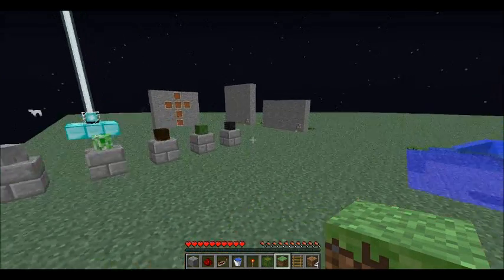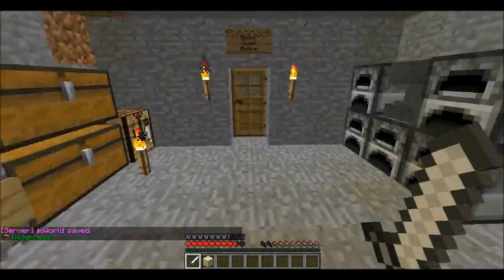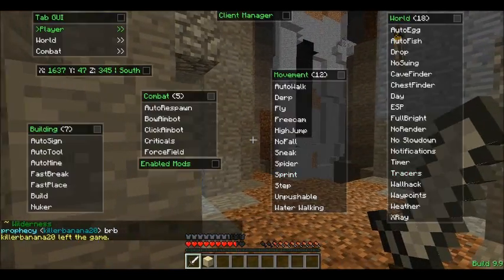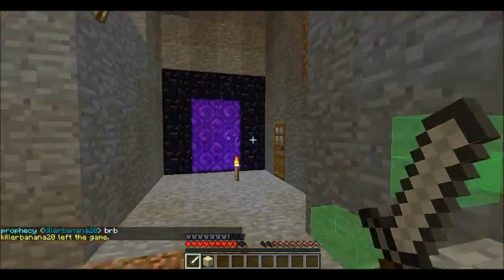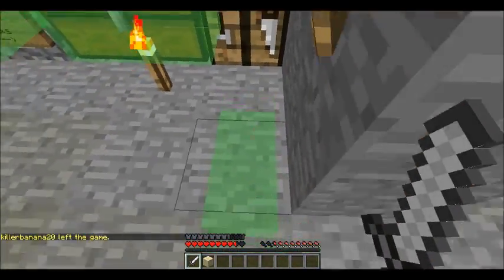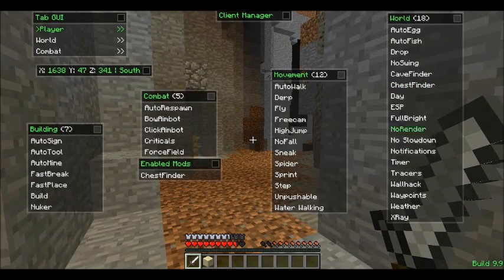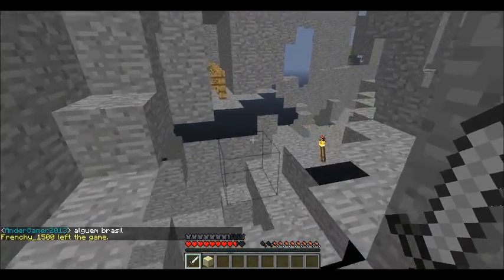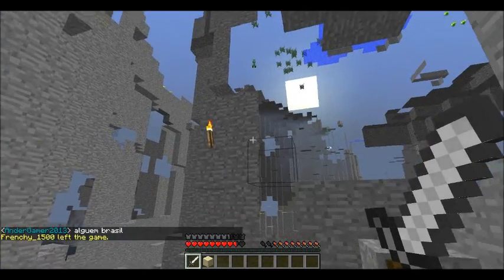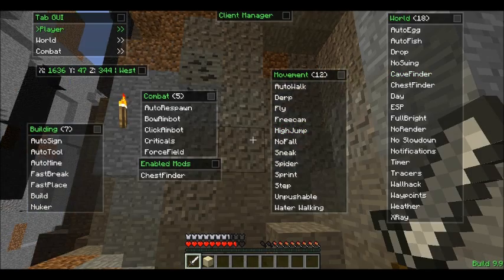I'm gonna go on a multiplayer server and show you how it is. I'm back on a multiplayer server. This is my little place inside a ravine. I'll show you how chest finder works — it shows you all my chests in there. I have a hidden chest under here so people won't find my stuff. Let's turn cave finder on — it just shows caves. That's really cool. There's a spider up there, you can see. Let's turn cave finder off because that gets annoying.